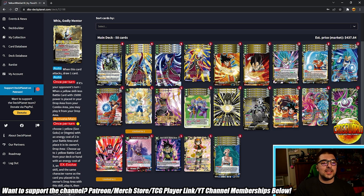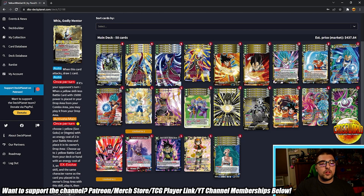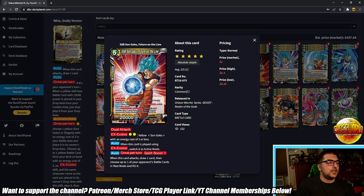Now, the two pieces of Set 16 indirect support for this deck. First is SSB Vegeta Future on the Line — unfortunately we can't EX Evolve him because we're not playing any Vegeta cost of one, but we do get the last auto: once per turn when this card attacks, choose up to one of your opponent's battle cards in rest mode ignoring barrier and KO it. This can be evolved from the deck thanks to the leader's effect. Vegeta can KO battle cards ignoring barriers, so if you don't want the aggression from Vegeta DD's Disciple, Future on the Line is a really good option. Two is probably the right number.